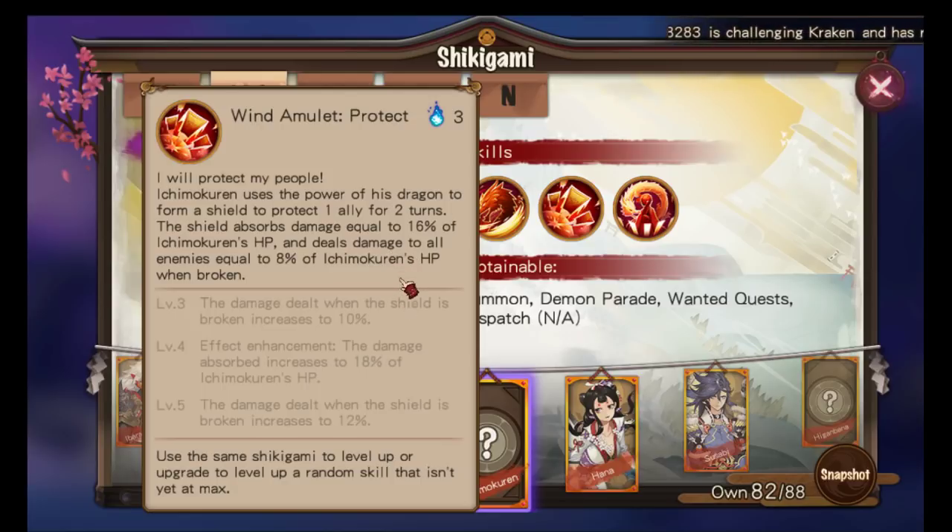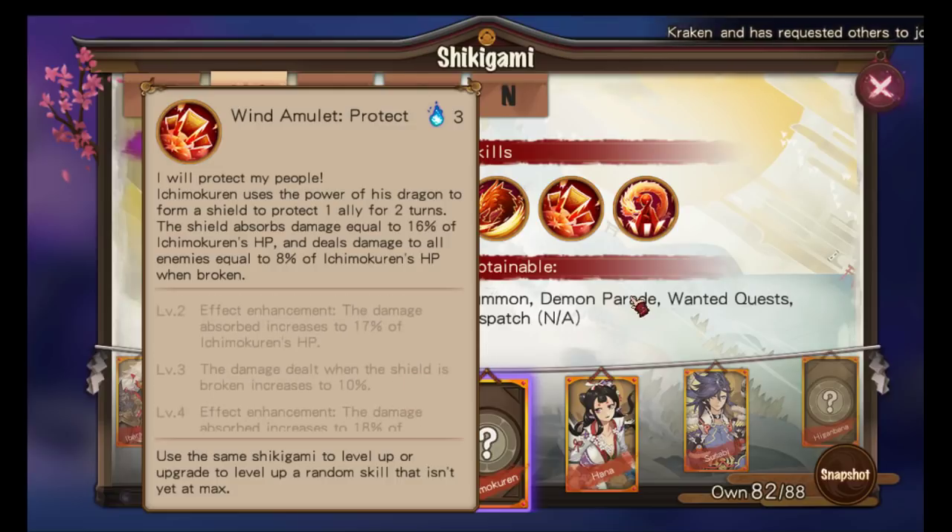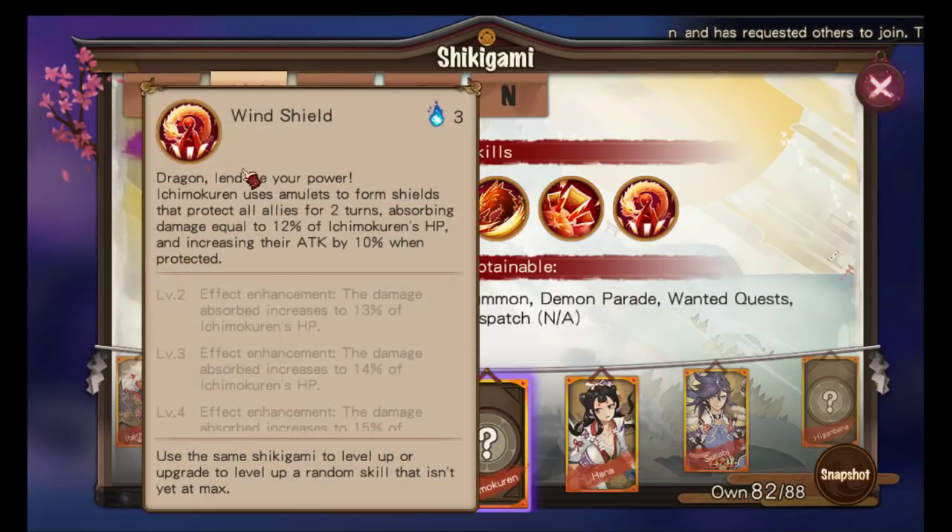Apparently this guy can be really tanky — like 30k to 40k HP at G6 — so that's a ton of shield value. He's got another skill, Windshield, where Ichimoku Ren uses amulets to form shields protecting all allies for two turns, absorbing damage equal to 12% of his HP and increasing attack by 10% when protected.